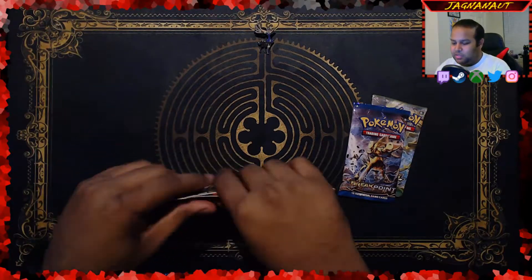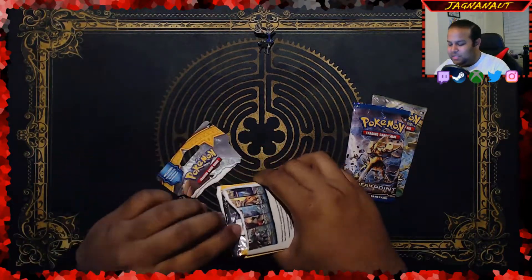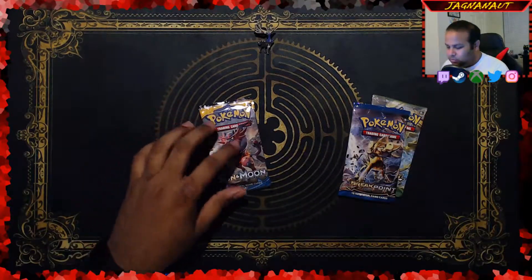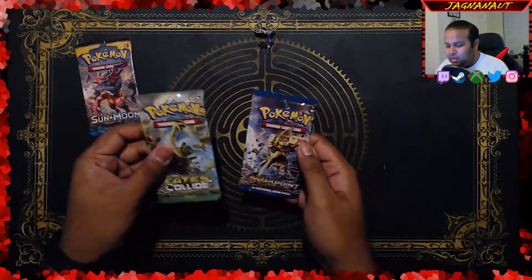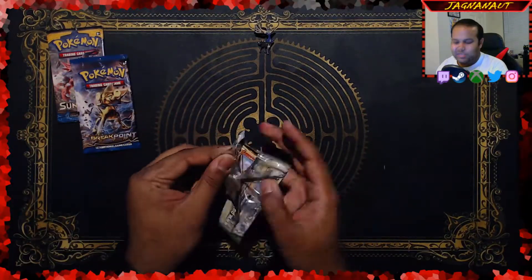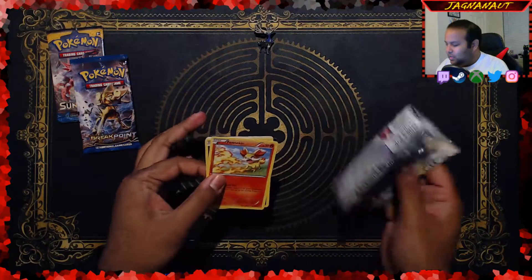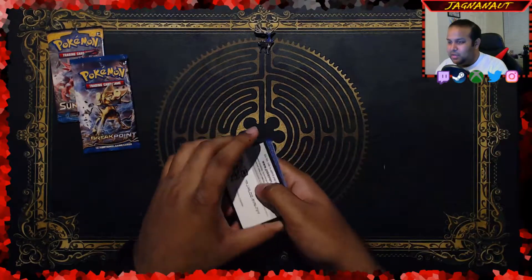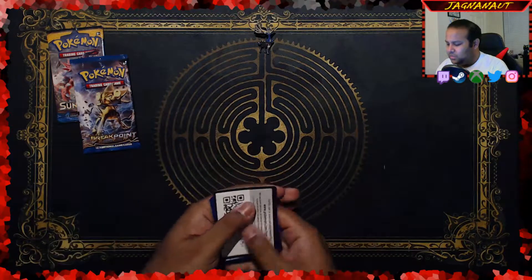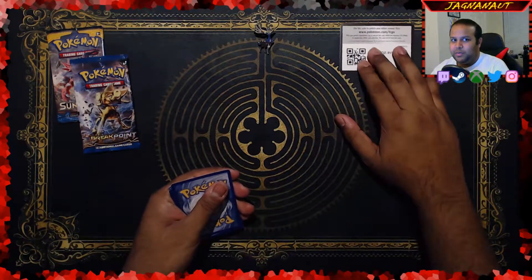And then we have our Sun and Moon pack — let's go ahead and open this up. Incineroar, put that to the side. Let's do the Fates Collide first. We're gonna slow roll these packs just cause we can, might as well. We already know what the first thing is — it's a Fennekin. Here's a code card, all yours, go for it. I'll leave it up here in the corner for those.